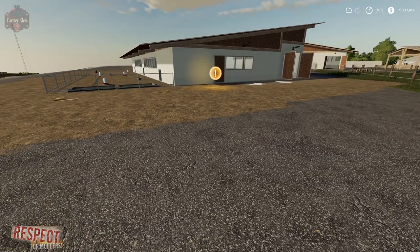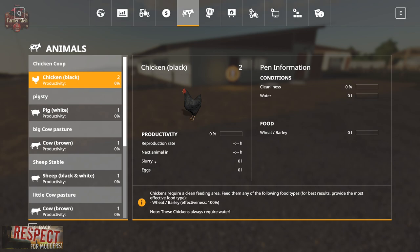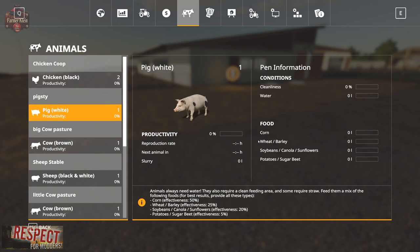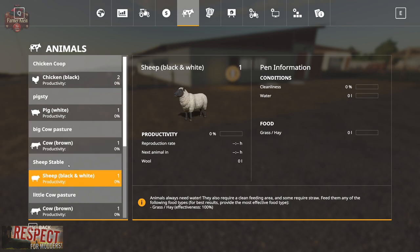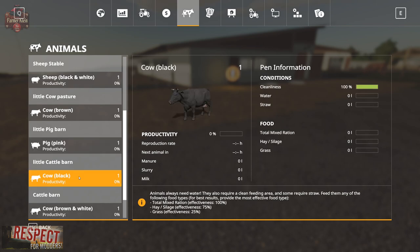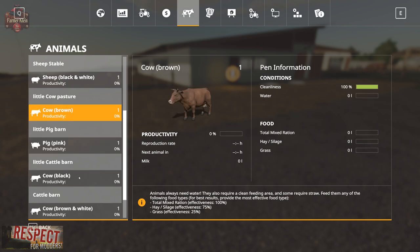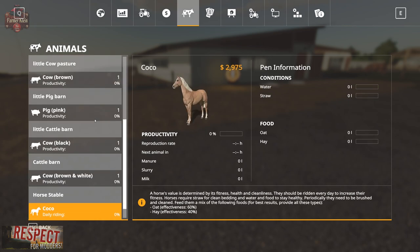Let's take a look at the animals screen and see if there's anything specific. Chickens do produce slurry with this pack. Food requirements are the same for the pigs, cows look the same, sheep look about the same. For the cow pastures, you'll see there is no slurry or manure listed. The horse stable also produces manure and slurry - not really sure why it also says milk there, but okay.